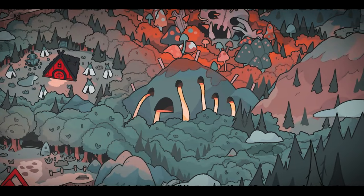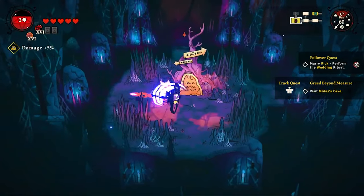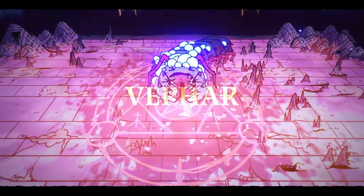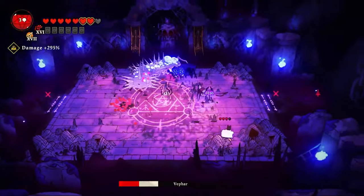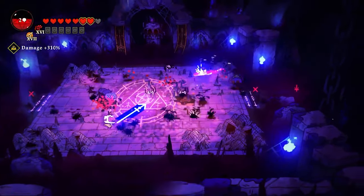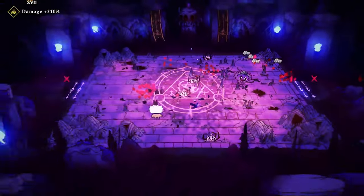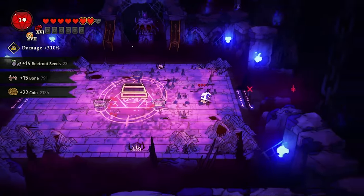We come across a special room with a sign pointing to Midas's Cave, opening up a new location on our map. Finally it's time to fight another mini-boss — a giant centipede that occasionally shrouds itself in spikes. If we get too close we take damage, but we can always rely on our lovely ranged magical abilities to kill it in no time.